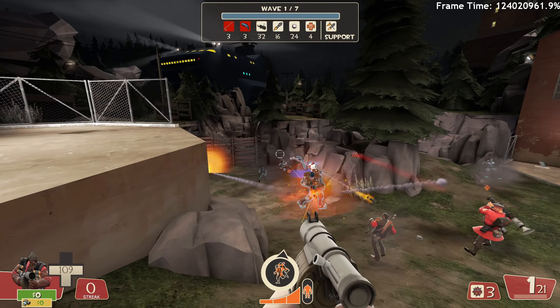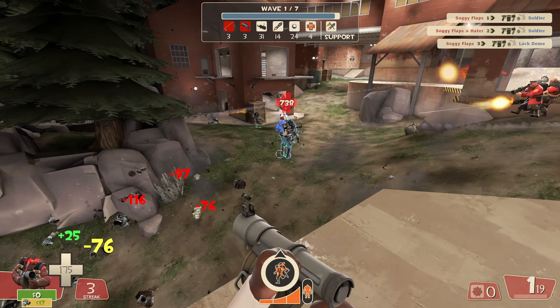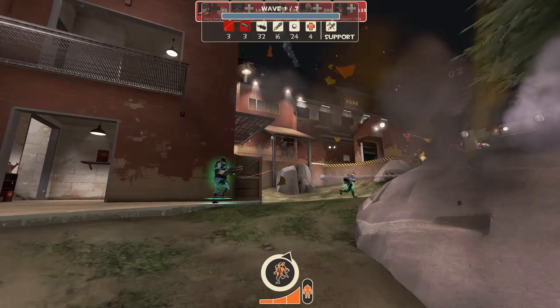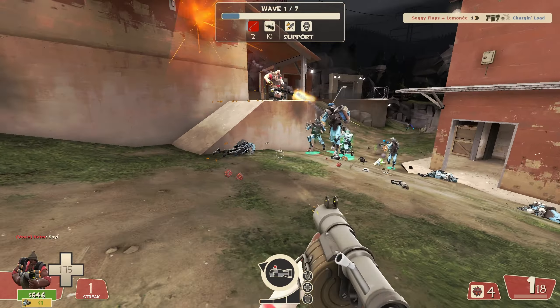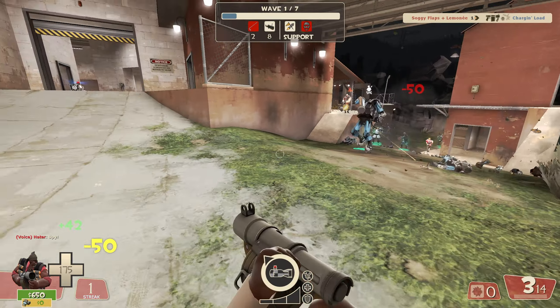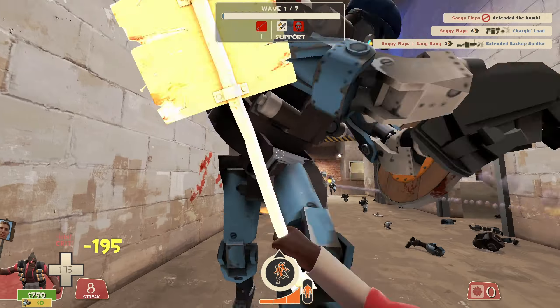Right off the bat, we can see that the mission likes to use custom-made robots, such as the giant golf club devil knights and lock and load demos. But definitely the most annoying thing about this mission were the banner soldiers. Near the end of the first wave, these battalion soldiers were paired with demos using the charge and targe, stacking damage resistances together. The mission will continue to use banner soldiers throughout the waves, cycling between the three types of banners.